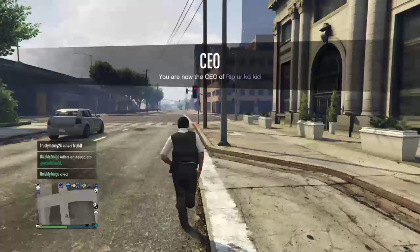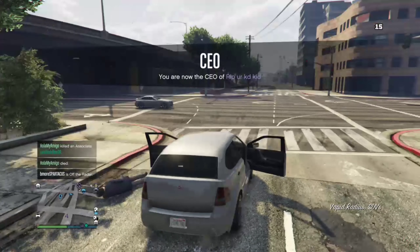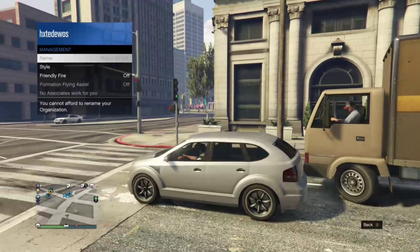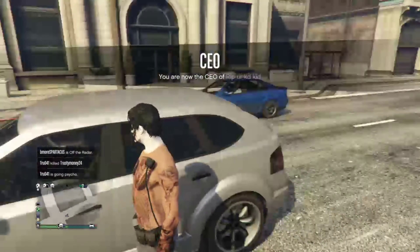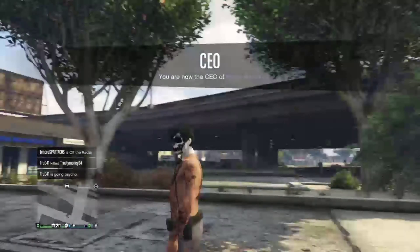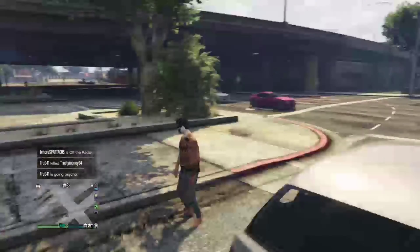You want to switch to the CEO, then get into a car, and go over to management, then style, and go back. Once you get out, there you go — you got the cop belt, or any belt you wanted to get. This is actually my first try at getting this belt. We have to make an outfit with it — it looks so sick.